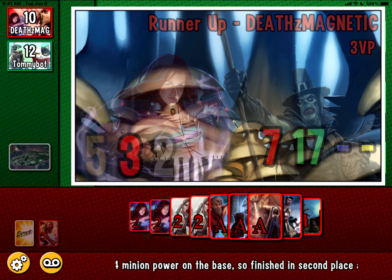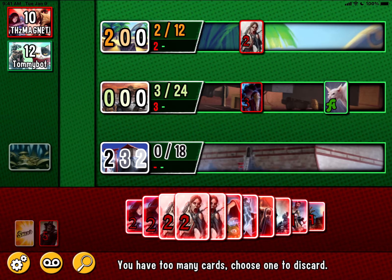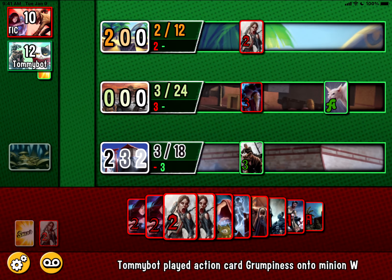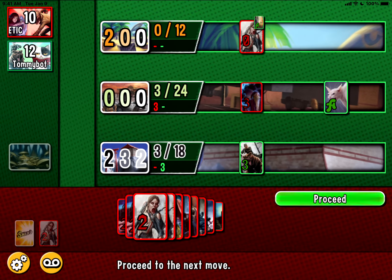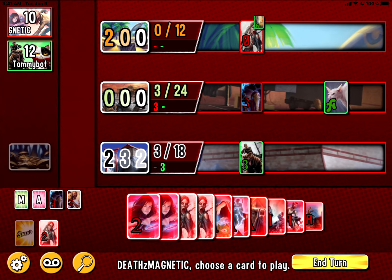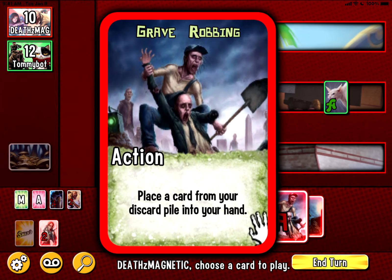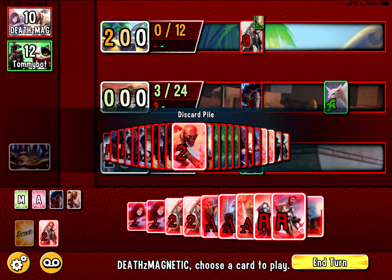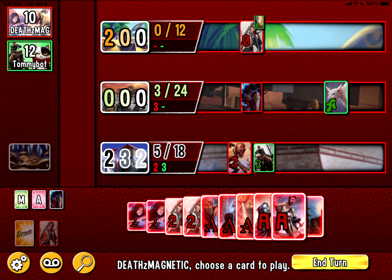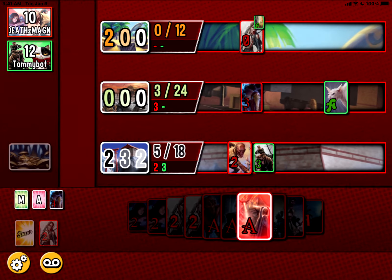It's pretty much going to come down to whoever wins this next base. Choose one to discard — let's discard this and turn that guy off. I definitely need to win this base. Play an extra minion on the base where you have no minions — I don't really care about that. Let's put pressure on here. That's tenacious Z coming from the discard pile — I need to play an extra minion.